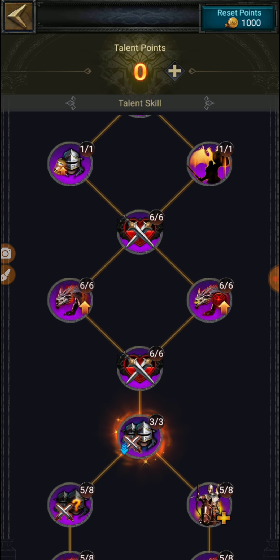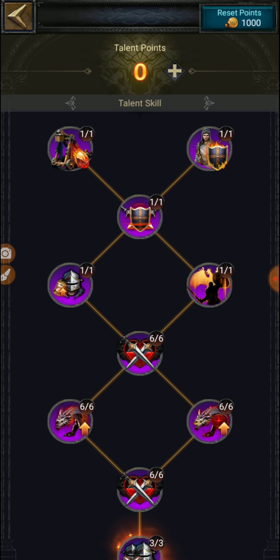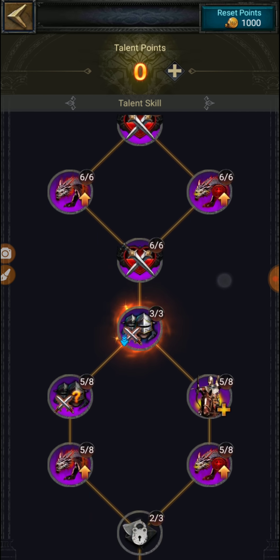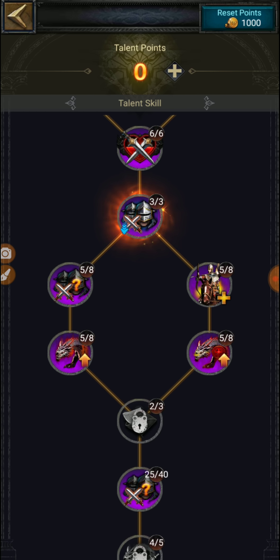Based on the talent points you have, the number of crystals, and dragon souls, you can set up skill points for your dragon. We'll talk about the individual skills and how those work maybe in a separate video, but today I'm going to focus on how we can get these luxury rewards.